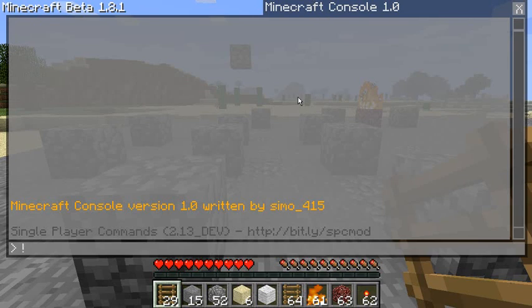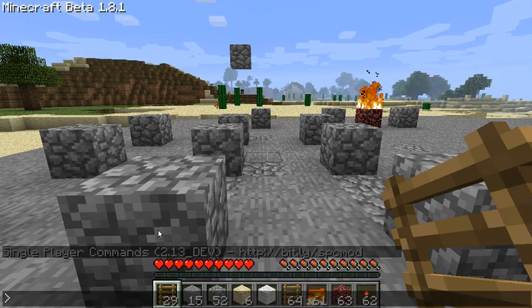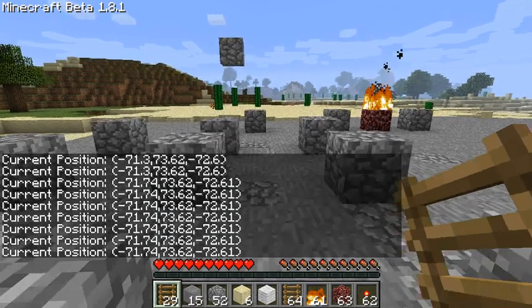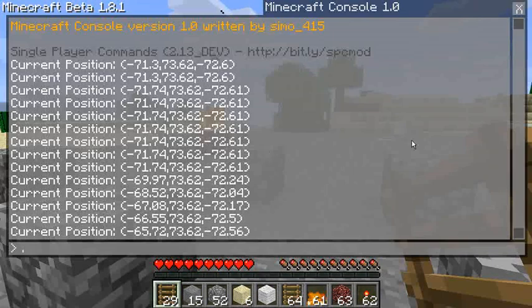I'm just going to show you the new mod I've been working on. It's the Minecraft console mod. It basically adds this window to Minecraft, in addition to the normal chat. So the normal chat is still there, it still works. The text that comes up on the screen still comes up there. All I've done is added an additional one which allows you basically more control and convenience.